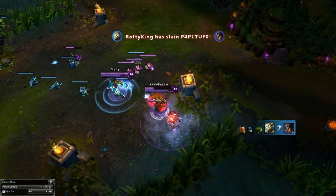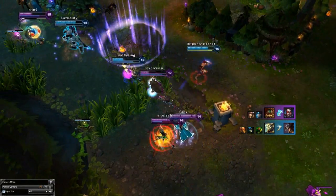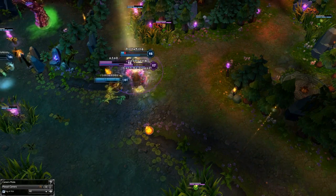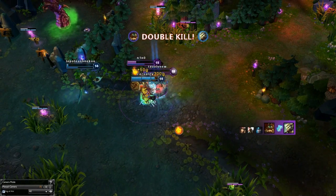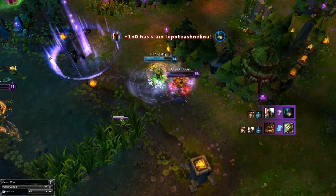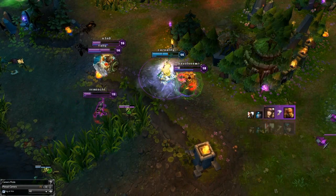I do so much damage that it's not a problem. I follow up and take out Yi with ease. Nasus tries to kill me but he's not able to because I have lifesteal and my shield, so he doesn't have much to say about that.